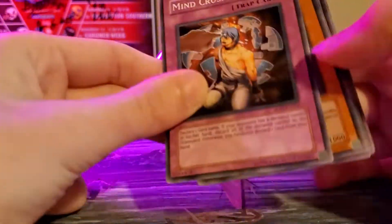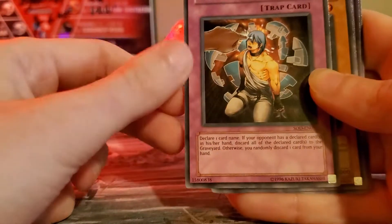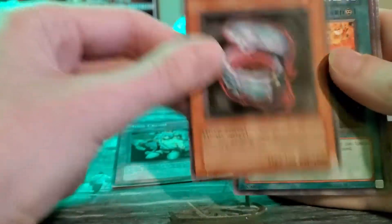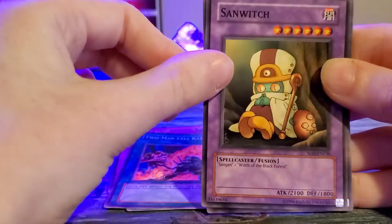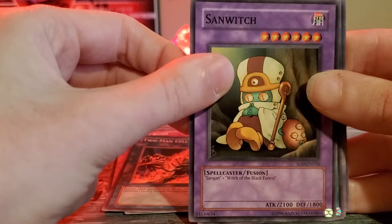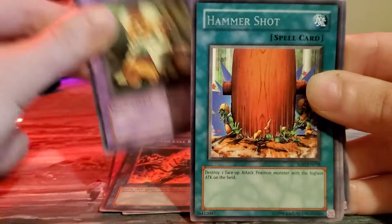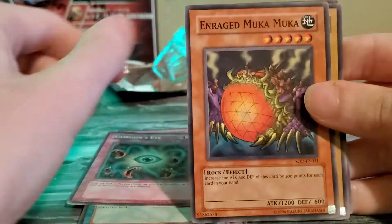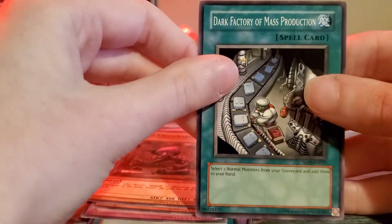Starting off pack one, we got a Mine Crush — that's very cool, I actually love Mine Crush, it's such a cool card and I play control decks so having it is just cool. We also got Dark Mimic Level One, Two-Man Cell Battle, Beetle Sandwich — wow, that is old school — Sangan, Witch the Black Forest, and then hopefully a holo. We got a rare: Hammer Shot, very cool. Then Organ's Eye, Enraged Muka, Goblin Calligrapher, and Dark Factory of Mass Production.